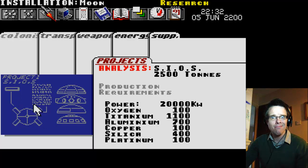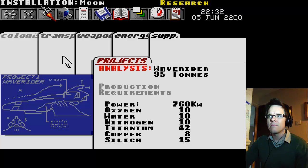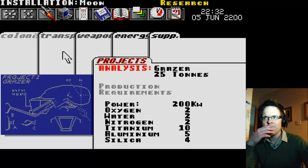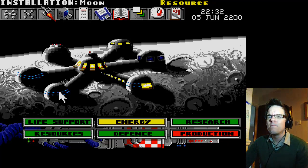We're getting there — 32 nitrogen so far. SIOS research complete — it's a weird flying saucer thing, but it needs copper too, and platinum. We're not going to be able to make that. How do we get stuff from other places? How do we mine? It's not going to be the wave rider — a Carrack? No, we can't make a Carrack yet. How do we get copper? The Grazer has to be the answer.